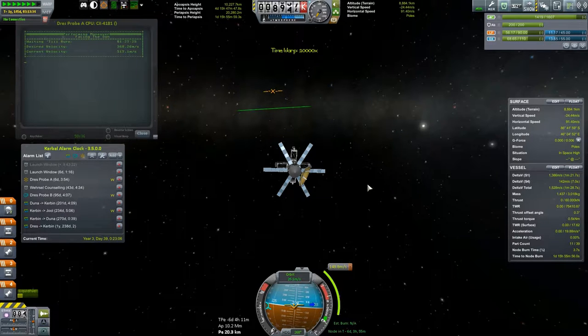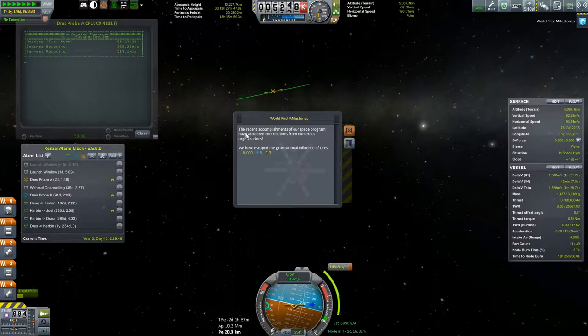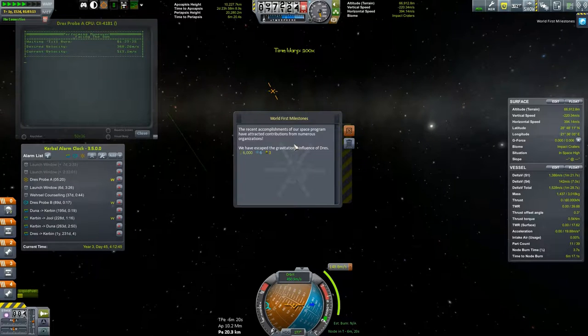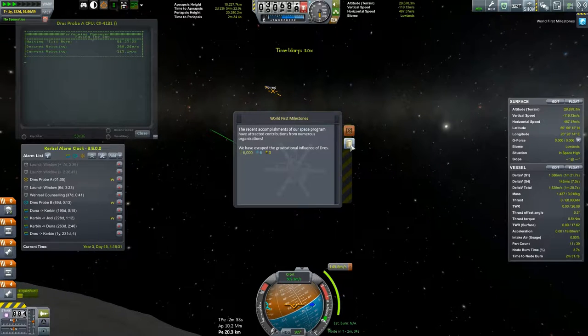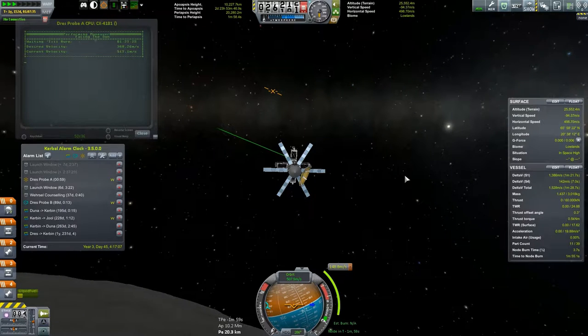We're not exactly changing our orientation or anything. Power's not changing at all. So what's causing the power to drain? Who knows? We did get a new message: recent accomplishments of our space program have attracted contributions from numerous organizations. Also, it says we have escaped the gravitational influence of Dres — we haven't, that's weird. Well, we'll delete it. Six science — I'll take the science.